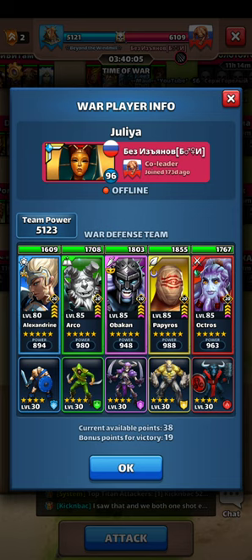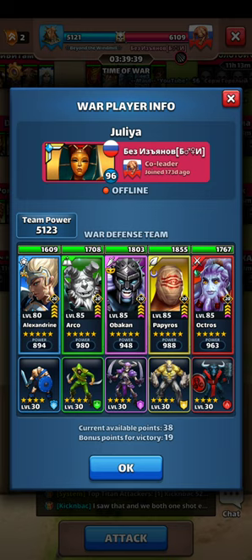This team has two healers on the left side — for one thing you don't need two healers here. Alexandrine is a waste of a hero on this team, especially at the wing position; she has absolutely no role. If you want healers, Arco is going to be more than enough. Julia should swap out Alexandrine for a blue hitter.